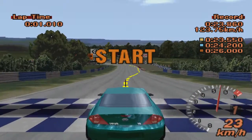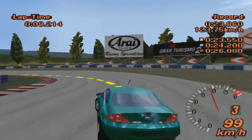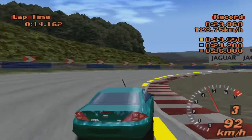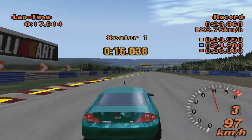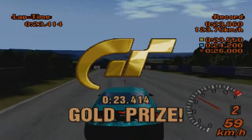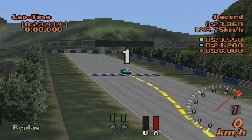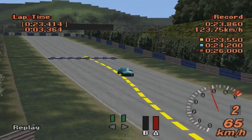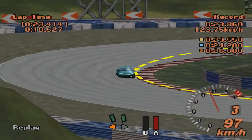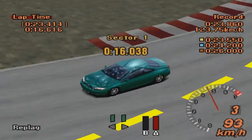Предпоследнее, девятое задание на переднеприводном форде Когуар. У него есть небольшая недостаточная поворачиваемость, и нам предстоит тут пройти эску. Первую ее часть, левый поворот, проходите с таким расчетом, чтобы на выходе из нее вас не вынесло слишком широко. Старайтесь остаться приблизительно посередине трассы, так как следующий поворот правый. На входе в него возможно потребуется небольшой сброс газа, но тормозить там не стоит. Если вы все правильно сделали, то удастся его пройти практически на полном газу, лишь немножко сбросив. Золото в этом задании я взял с третьей попытки.